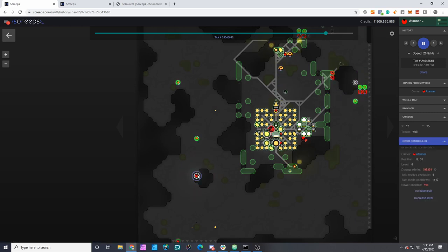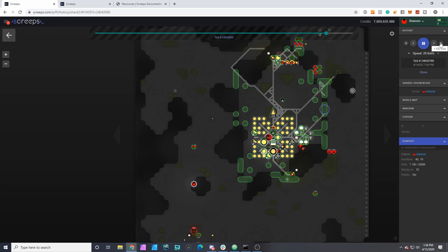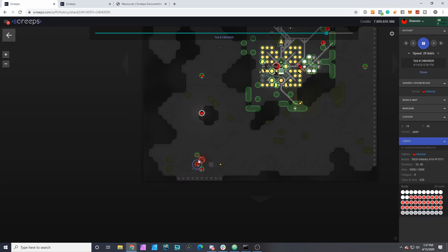We're at 1,400 ticks to safe mode and we still have militia defending. This wall is at 1.85, 1.8 million. These others are still pretty high — that's not an issue. Let's skip ahead a few hundred ticks.